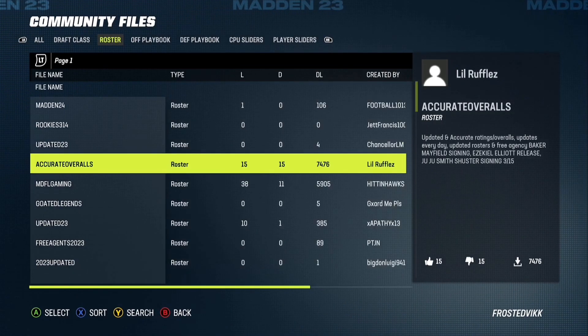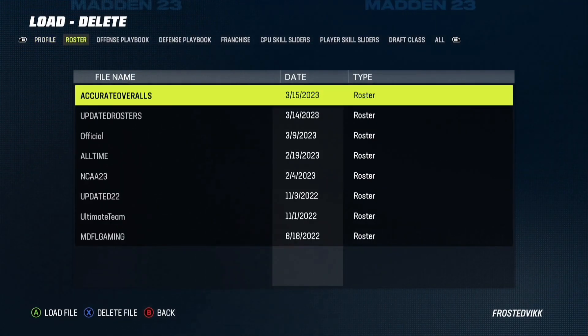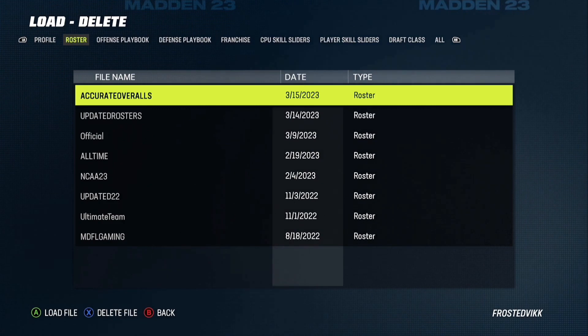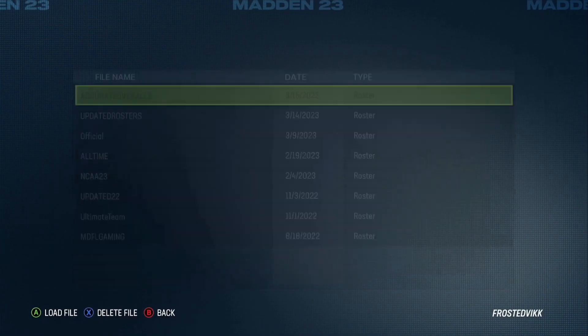Once you do that, you're not quite done. You go over to Load and Delete Files, go to Roster, and then pick the file that you just downloaded. This one was the accurate overalls — it's loaded in now. And then once you do that, you should have updated rosters on your team.